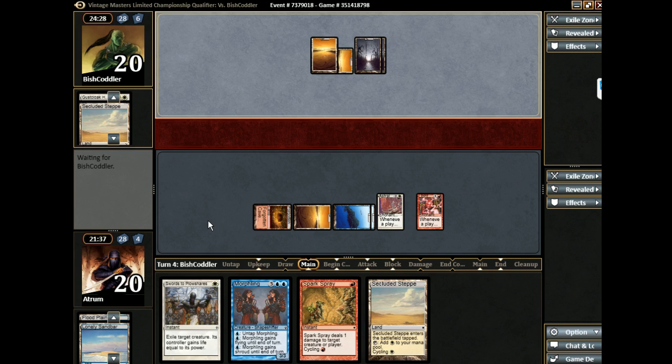Because we used up the Lonely Sandbar, I think we've got to play this as a land. We're just going to pass, and we can cycle Spark Spray to zap something. Ideally we just want to hit our third island if we're going to go with triple blue. I feel like we shouldn't have cycled the Lonely Sandbar. Do you want to zap him or just wait? Let's just wait. Stoke Champion to pump — we can kill stuff, and there you go, Stoke Champion everyone.